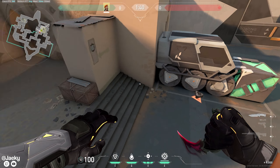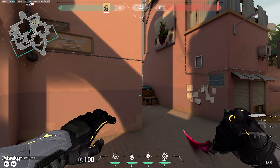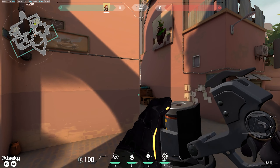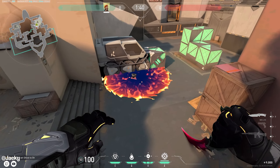This is how to molly default from short A. Stand on this little platform, peek out just barely until you have a little gap, then aim just slightly above these boxes and shoot your molly.